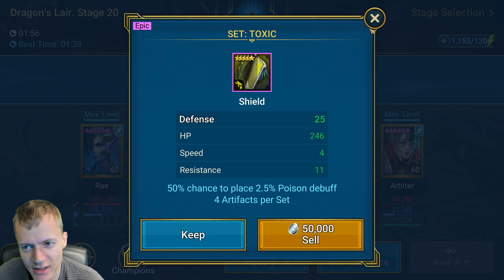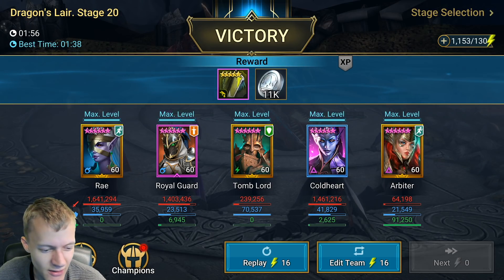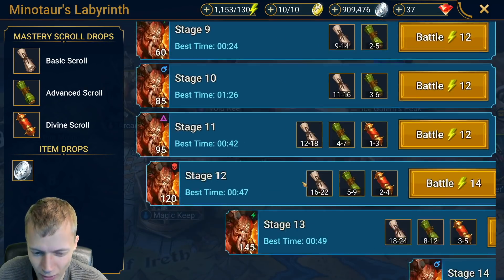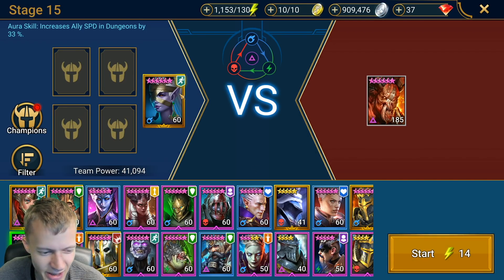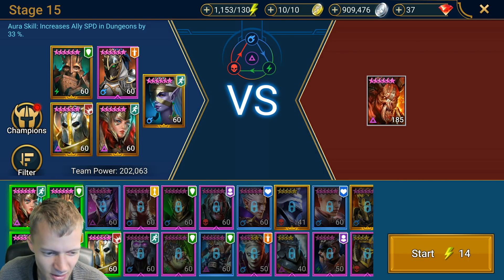Now let's try the Minotaur — this should be less stressful. 45 seconds is the target. Who would be good to end this guy as quickly as possible? I think speed is very helpful here. This guy doesn't have a lot of bulk, so I think this setup could result in a quick end to the boss.